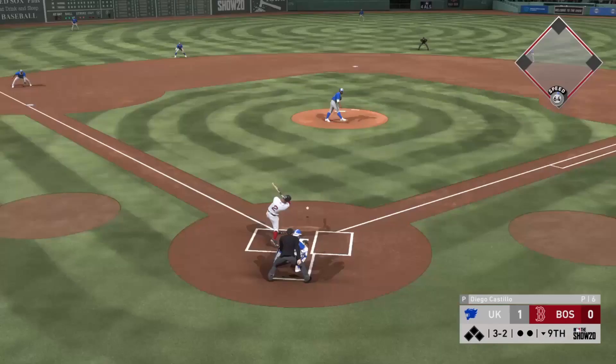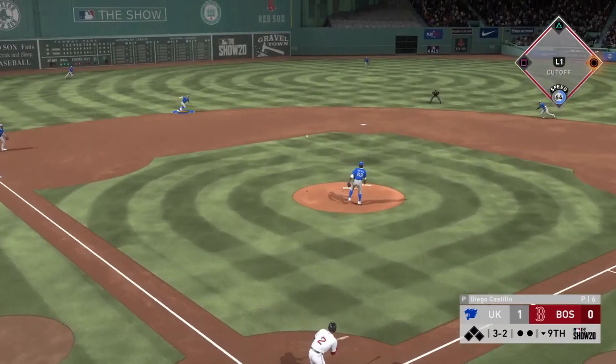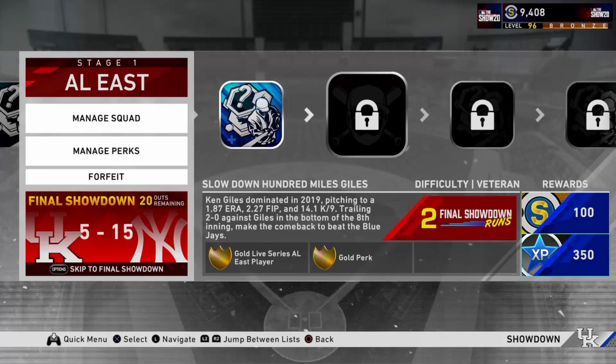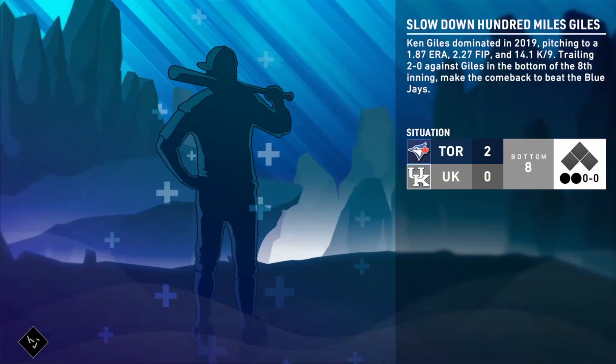Bichette kind of botches a ground ball — we give up a hit. But this is just proving my point: you don't need to do all the moments correctly to still have a good shot at the final showdown. We messed one up and we're still going to get about seven showdown runs plus a really amazing team. The last one with Ken Giles — I consider it wholly optional because it takes a while and you have to pitch. I would 50/50 this moment; you can definitely skip straight to the final showdown.